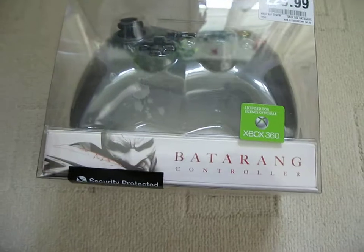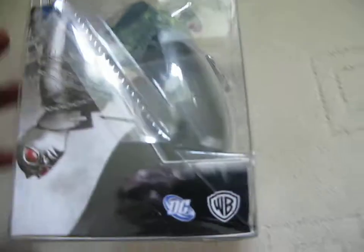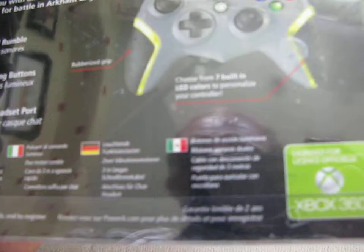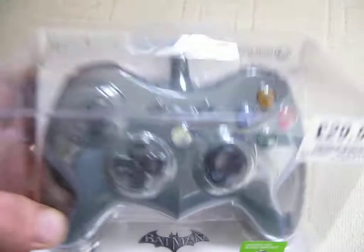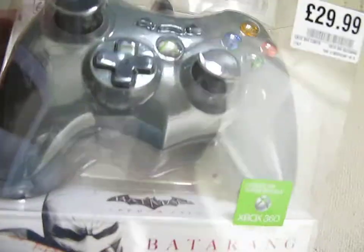And last we've got an Xbox 360 Batarang controller. As you can see this is based around Batman Arkham City — £29.99 from HMV in Leicester. Quite nice packaging. It features dual rumble control, glowing X, A, B and Y buttons, and a chat headset port as you'd expect with any Xbox 360 controller. It also has seven built-in LED colours to personalise your controller. A rubber-grip finish, and the start and select buttons are shaped like a bat. I'll try and get that out later to show it working with all the flashing lights.